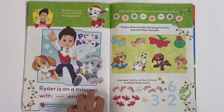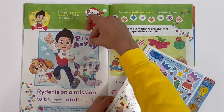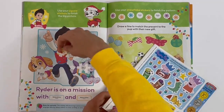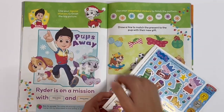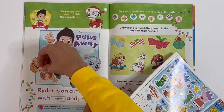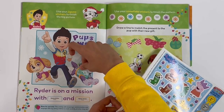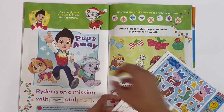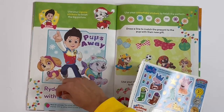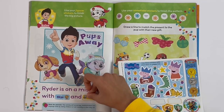Pups away! So this one goes with the Pups Away section, this one goes with Ryder, this one goes with Skye, and this one goes with Everest. Ryder is on a mission with Skye and Everest.